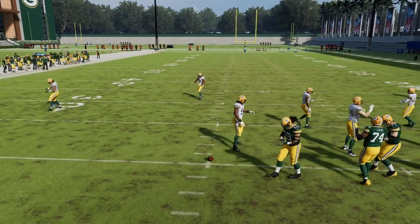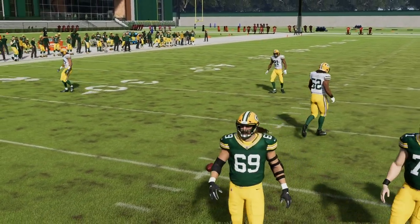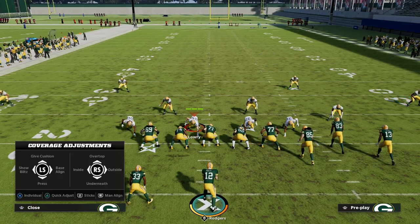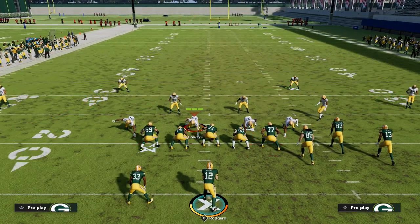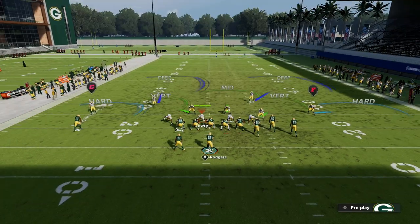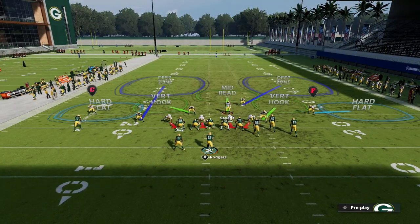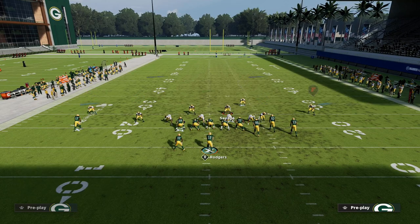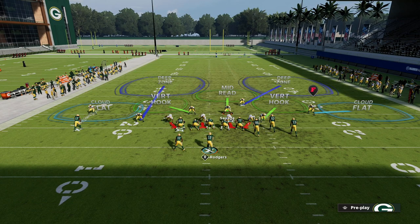I'll show you what it looks like, but it's really simple. All we're going to do is come out, shade down, and then show blitz — so it kind of looks like this. And from there, all I like to do is cloud flat my corners, just read cloud flat them.